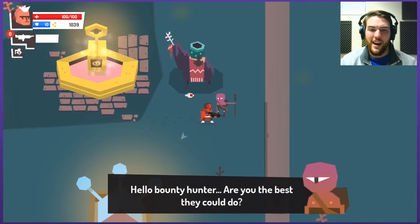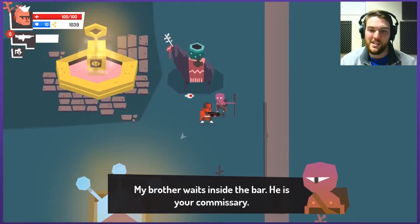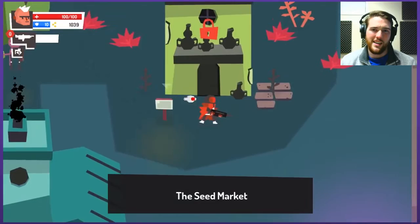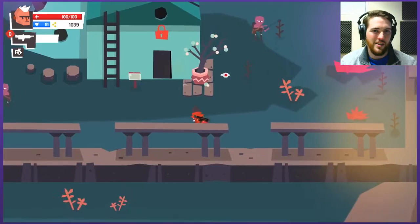Hello, bounty hunter. Are you the best they could do? My brother waits inside the bar — he's your commissary. I don't even know if I meant to come here; I feel like I just crashed. Certain areas are locked and I don't know if they're locked until I complete a certain mission or just locked because it's early access and everything's not quite in the game yet.